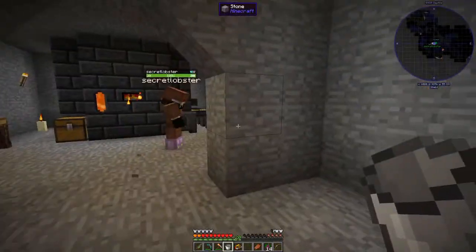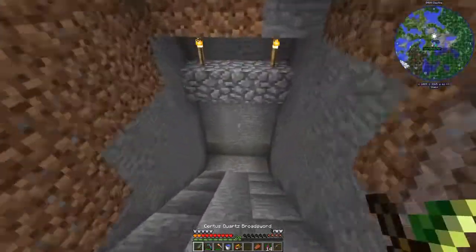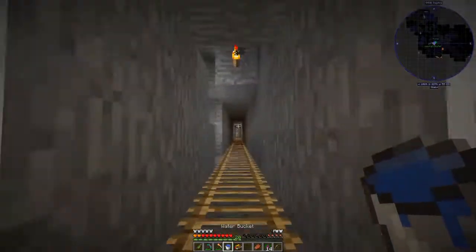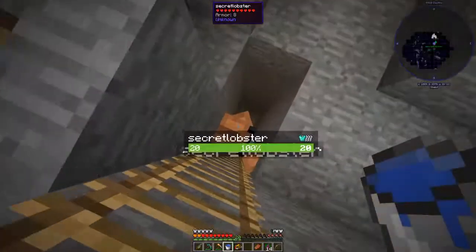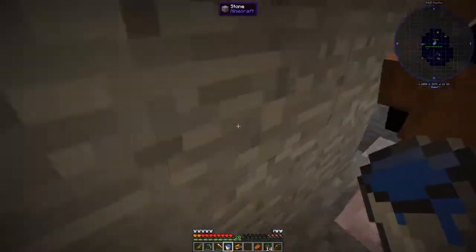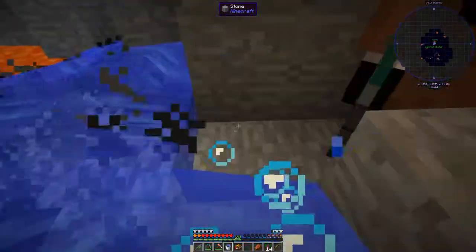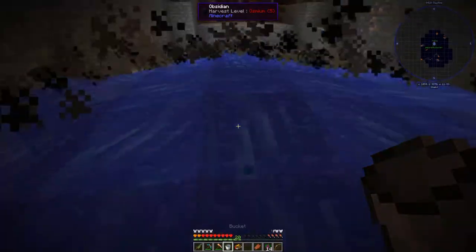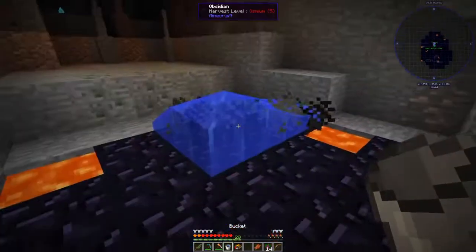Let's go to the bottom of the cave and get some obsidian. I'm just gonna vein mine. Watch out, I have a little bit of space. We're just gonna get a lot. Also there's iron and crystals over here, so that's good.